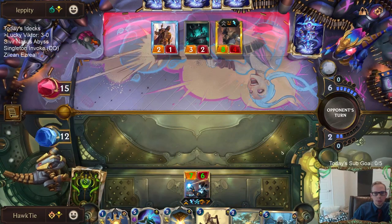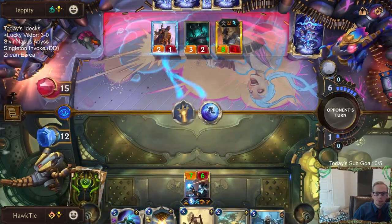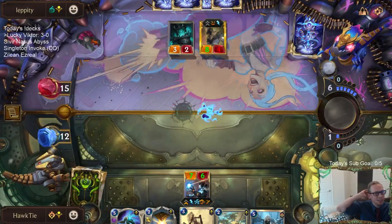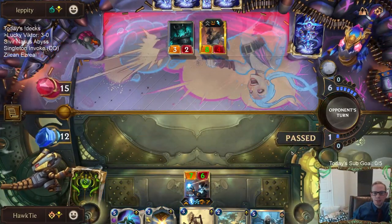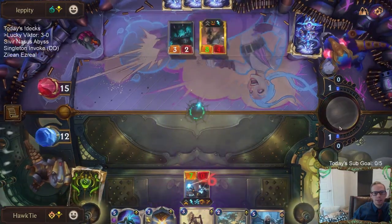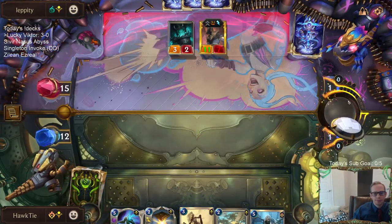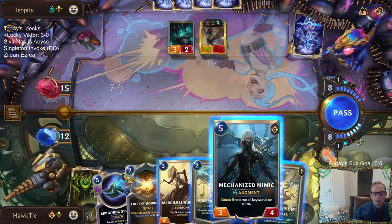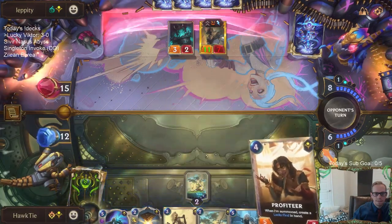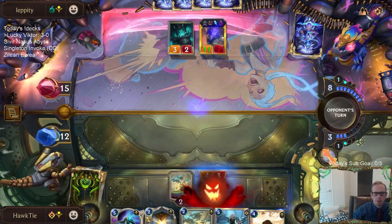That's going to be a close game. I don't have the Ancient Hourglass protection anymore. I really want to stop them from drawing another champion, especially another Nasus. They had it. I should have just kept the Hourglass up and let them draw it. Nothing makes me happier than seeing people play the best tier one decks and then emote whenever they win. I needed to keep the Hourglass available.